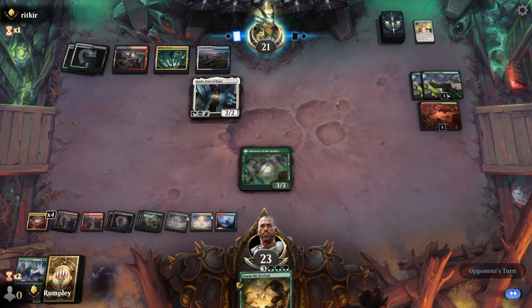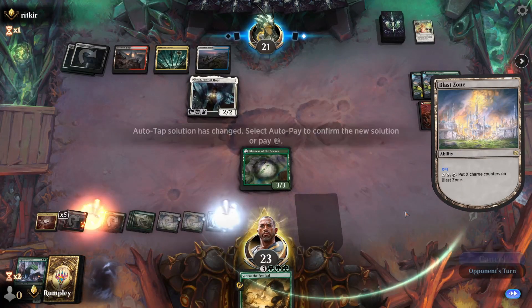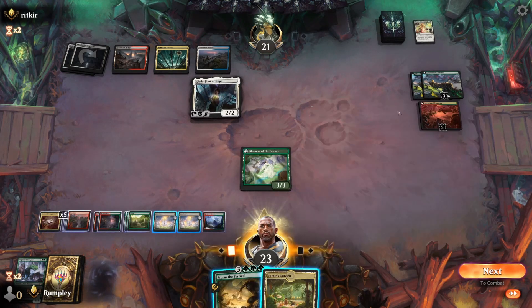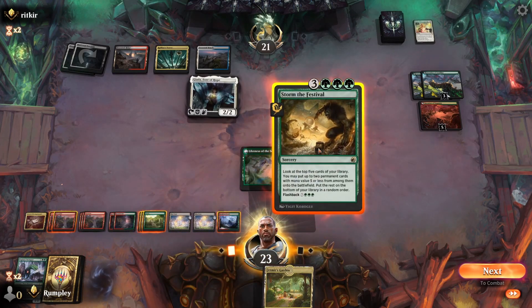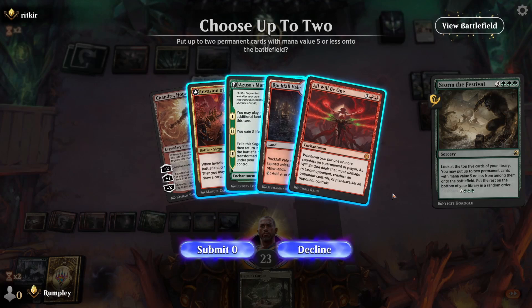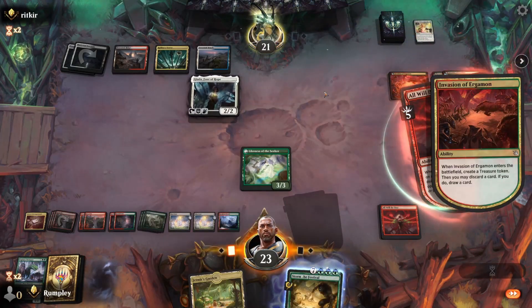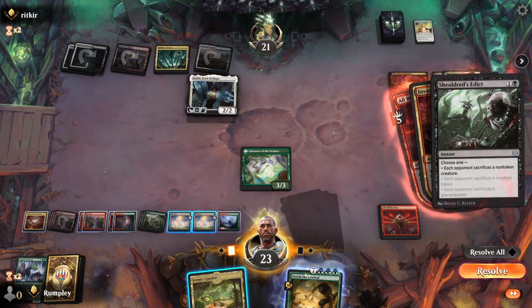This is just Angels of some kind, so this probably has Eritha and Giada in it — good to note. I'm going to Storm the Festival, though I could attack but then they could just play Eritha and Giada and it'd come in with a plus-one-plus-one counter. All Will Be One and Invasion — that's good here because now I can hit Giada. They can flash in their other Giada, but at least then we know what's up. Citizen's Edict — sure, we're fine with that.